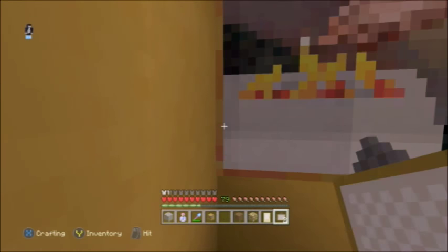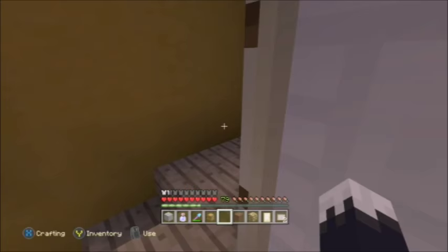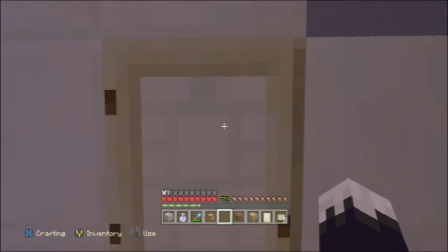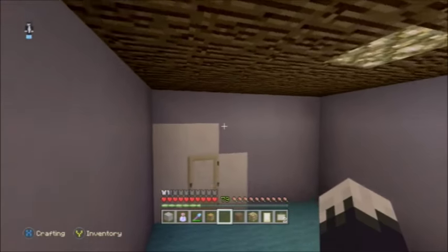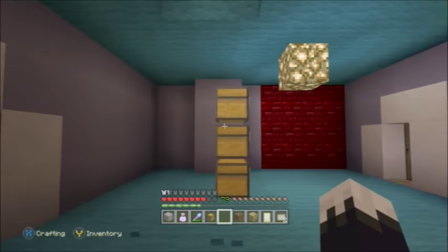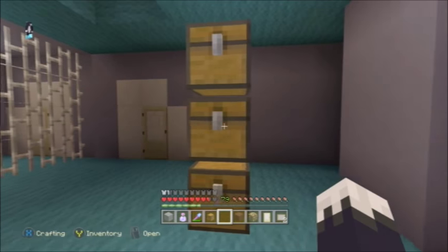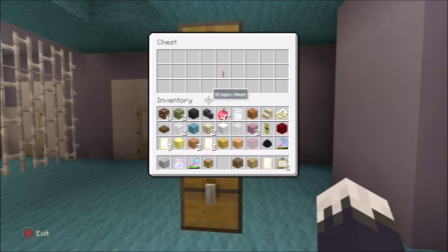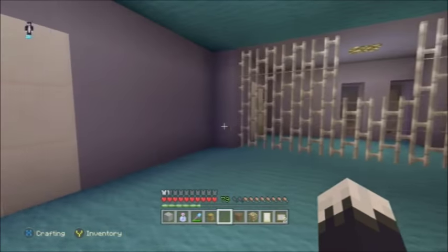Anyway, now moving on to that room I said we'd go to in a minute. Flying through here leads back in here, which leads down these stairs. Going down leads into this room — it's supposed to be like a cabinet thing but I couldn't really make one, so I just resorted to that. This is the key card here — this key card is supposed to be used in that door downstairs.